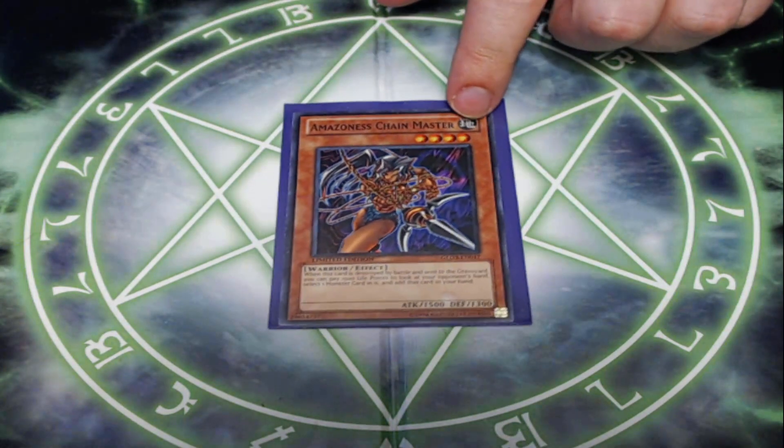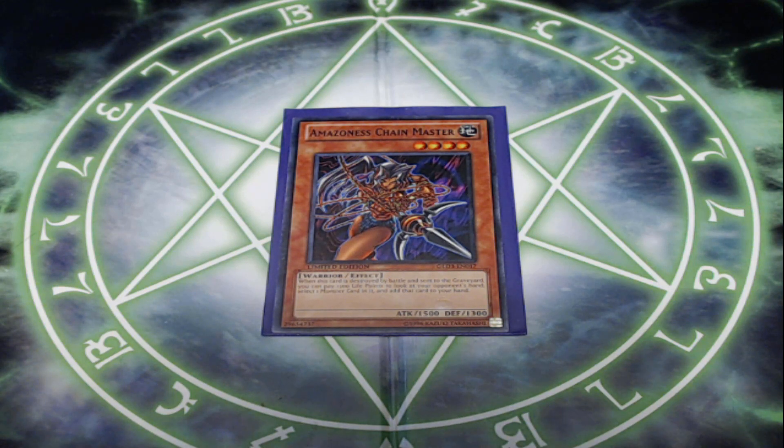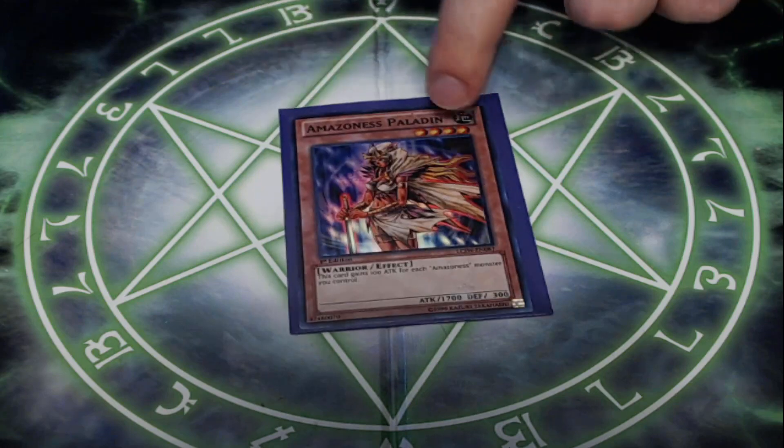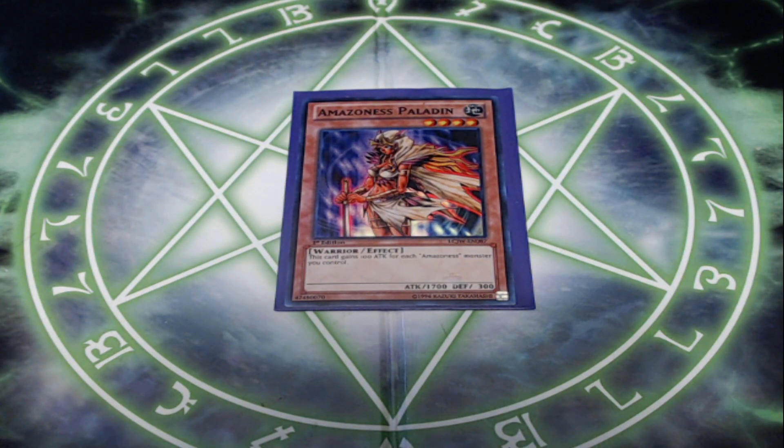Next, I'm playing a copy of Amazonas Chain Master. Chain Master is a pretty interesting Amazonas monster — four stars, 1500 attack. When it's destroyed by battle and sent to the graveyard, you can pay 1500 life points to look at your opponent's hand, select a monster card, and add it to your hand. Just ram it in, remove a monster with the trap card, and when it's destroyed by battle, stealing a card from your opponent's hand is pretty nice — gives you hand knowledge and a card out of their hand. Next, one copy of Amazonas Paladin. Paladin gains 100 attack for each Amazonas monster you control including herself, and it's really easy to fill your board with Amazonas monsters. Having a higher attack beater is pretty nice — that extra attack gives you more damage to close out a game a little sooner.